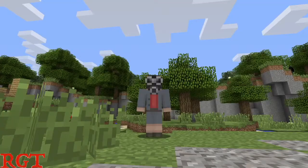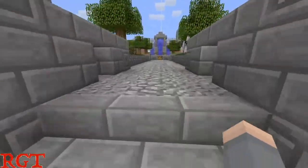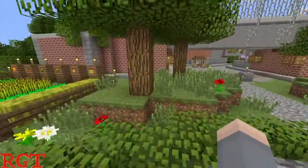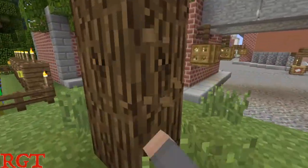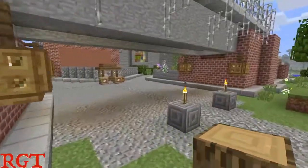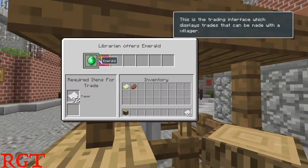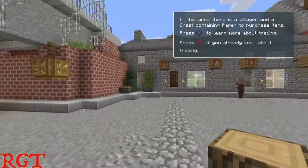Okay, so when you first start out in the tutorial world, you're going to start out like this. You're going to come up these steps and you'll step on a button that launches fireworks, which are pretty cool. Now I was doing a couple other things for another trophy, so that's what I was doing with this tree — I don't just go around randomly punching trees. Anyway, you're going to come over to this villager right here. In this chest is going to be 32 paper. Whenever you start this world, there will always be one emerald available for 32 paper. Purchase that, and you will have your trophy.